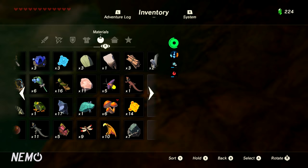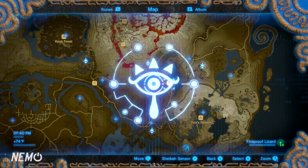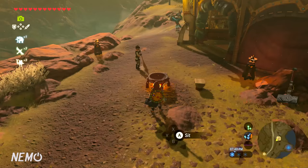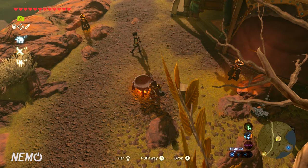Once you're done finding enough fireproof lizards, go to a cooking pot to start making elixirs. I recommend Foothill Stable — it's located directly south of the Eldin Canyon on the map. Once you're next to the cooking pot, hit the menu and find your fireproof lizard, hold it in your hand, and then add a monster part — I'm going to use a Lizalfos Tail.